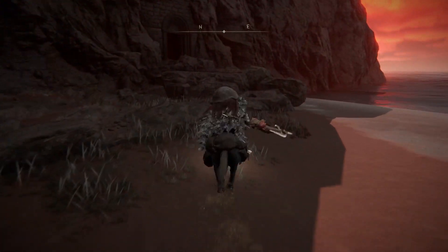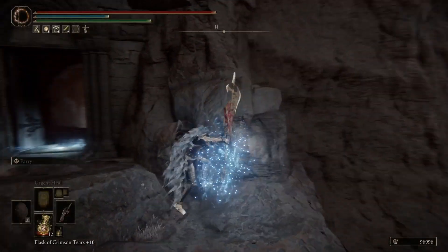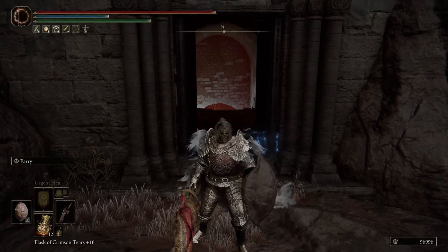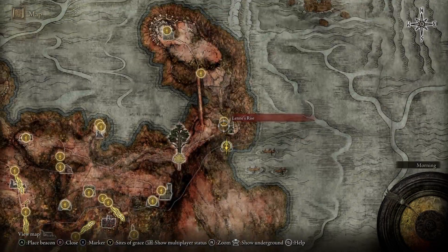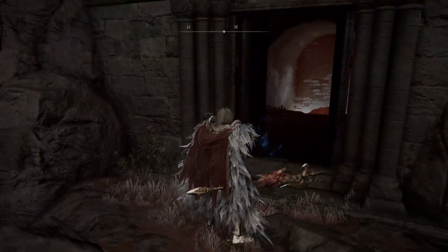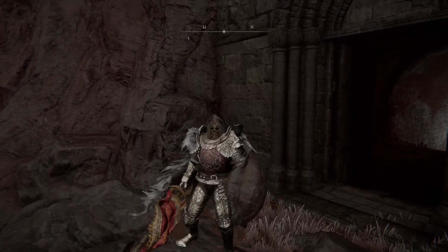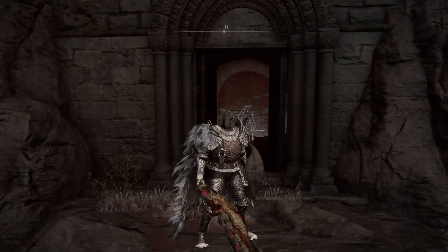You're going to want to enter this area and towards the end you're going to have to fight a boss, which gives you the legendary ashen spirit. Note the location right here — it's the War Dead Catacombs.